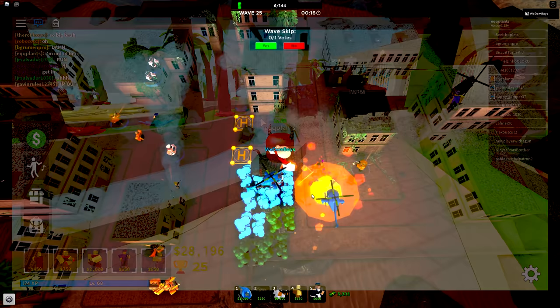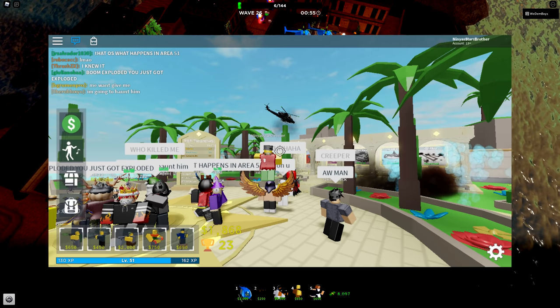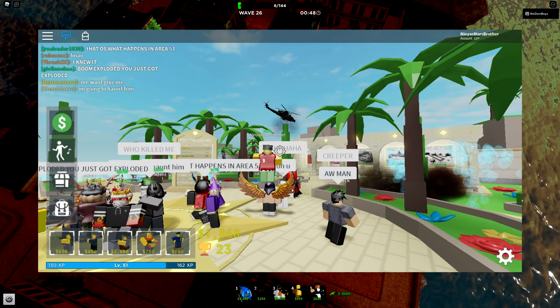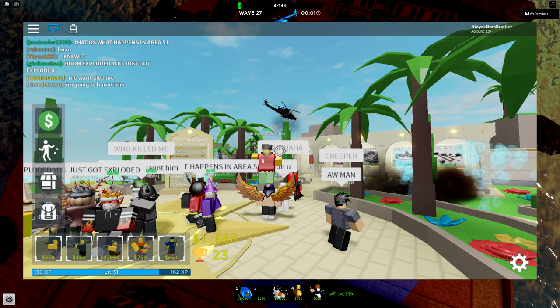Until Nina Star's brother took a screenshot showing the exact same helicopter in the air with an explosion on the ground, more than likely deployed by the attack helicopter. On the left side of the screen, players can be seen screaming in panic with full caps lock saying 'who killed me' and 'you just got exploded.' This screenshot may be the only visual evidence of the tragic TDS lobby incident.